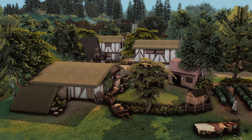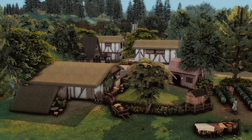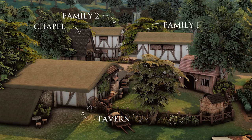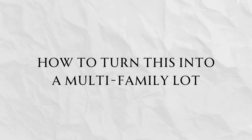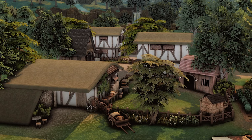Hello and welcome to my first behind the scenes of my Ultimate Decades Challenge. What I wanted to do is show you my main lot, where I currently have Gen 1 and Gen 2 living. We have a tavern, a chapel, and two family homes. Now with the new For Rent Pack, I wanted to do a playtest to see how this lot might function if I divide it into shared areas and multiple family units.